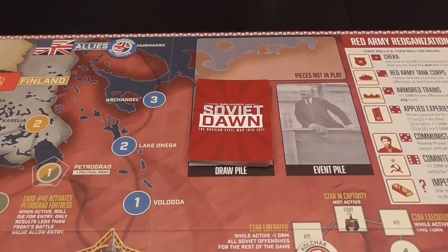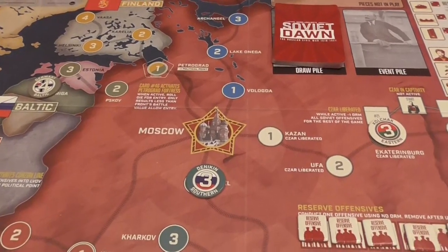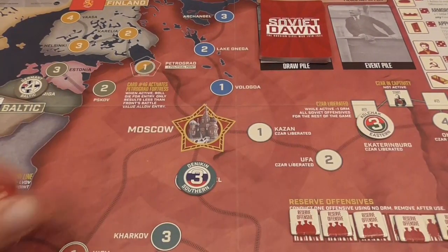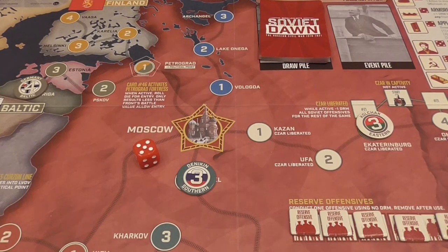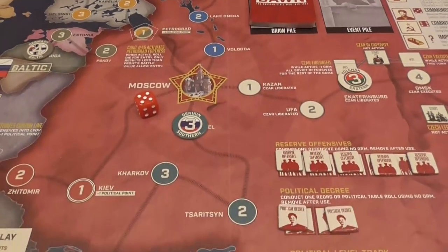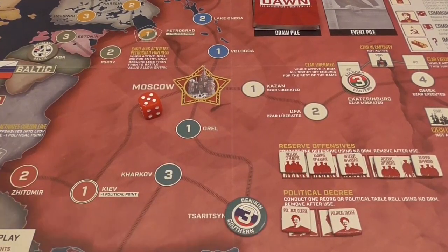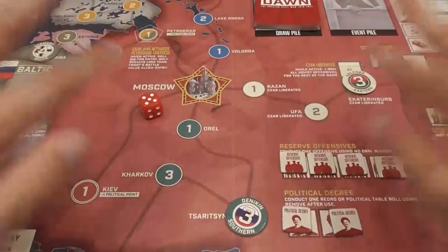You have three main actions to take, and the primary one is attacking enemy fronts. Combat, like in other States of Siege games, is extremely simple. You spend an action, declare an attack against a front, roll a six-sided die, and apply possible modifiers from historical events and situations. If your total is equal to or higher than the strength printed on the enemy front, you move the front back by one space. Otherwise, nothing happens. You can attack the same front multiple times per turn as long as you have actions.